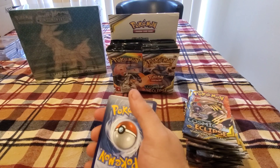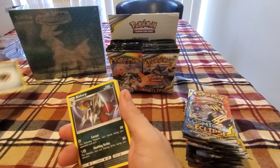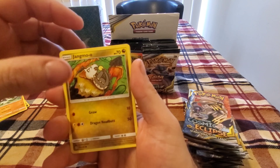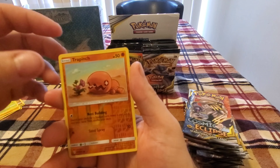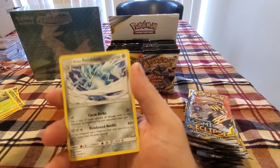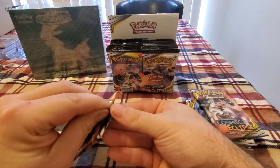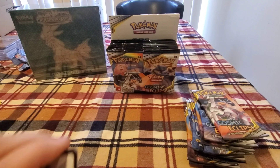Here's the code card for you guys. We have Metal Energy, Bisharp, Tropius, Mimikyu, Meowth, Ralts, Passimian, Jangmo-o, Rowlet — reverse hollow — and Sandslash as the non-hollow rare. So nothing special on that one. Hoping to maybe get a couple of secrets or a full art.